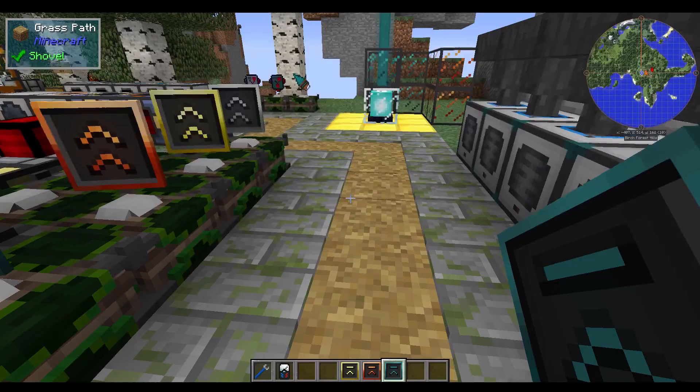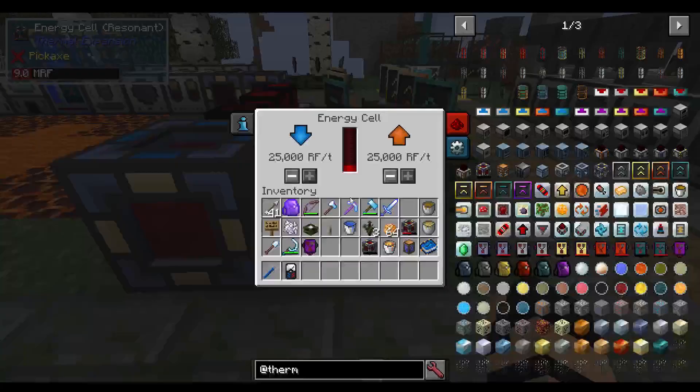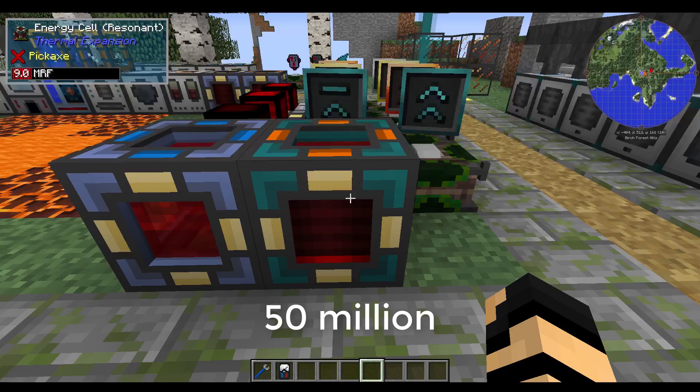To give you an idea of some of the conversions: a basic energy cell stores 2 million RF with a possible maximum input-output of 1,000 RF per tick. Once you've upgraded it to a resonant version, it can do 25,000 RF per tick in and out, and it can store up to 50 million RF — just to give you an example for comparison.